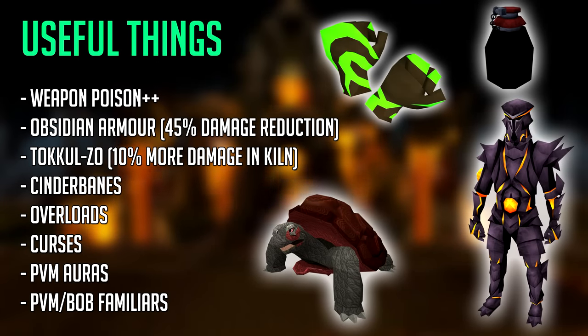There are a bunch of useful items that can help and benefit you in the Fight Kiln. Weapon Poison++ potions are great as the monsters inside can actually be poisoned. Obsidian armor is also extremely useful because it gives a whopping 45% damage reduction — excluding the shield — inside the Fight Kiln, which is amazing and can make it almost AFK. The Tokkul-Zo is also a useful item: it's a ring you obtain from the Elder Kiln quest and must be charged for that 10% damage boost inside the Fight Kiln.